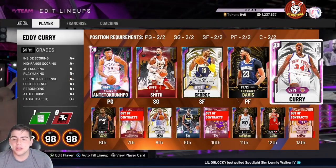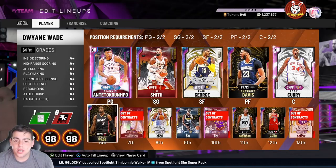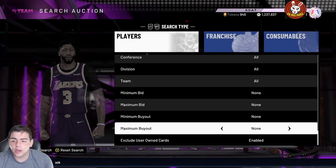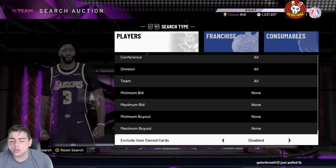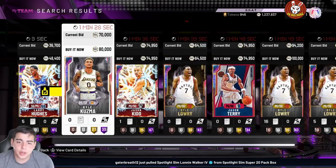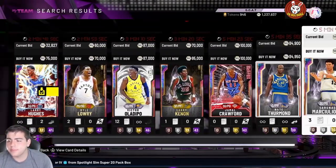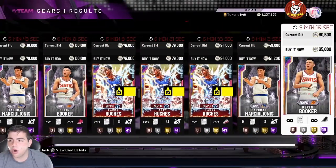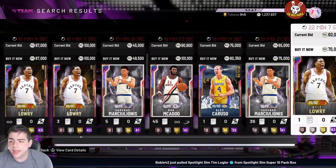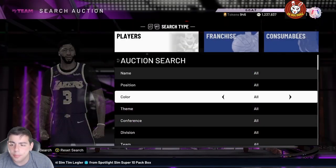Most of you should have at least two million MT at this point, so if you want to make one million MT a day easily, you could sell your whole team and snipe them back using the Galaxy Opal filter with 'enable' turned on. You go to Galaxy Opal enabled and buy out every cheap opal — Steve Francis, J. Kidd, Lowry, Jason Terry, Lou, Larry, Victor Oladipo, Jamal Crawford, Nate Thurman, Devon Booker. Buy all these out, press enable, and you'll get the most snipes. I don't think many people actually do this method.